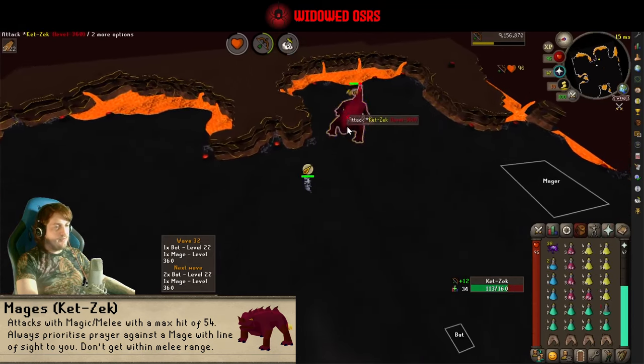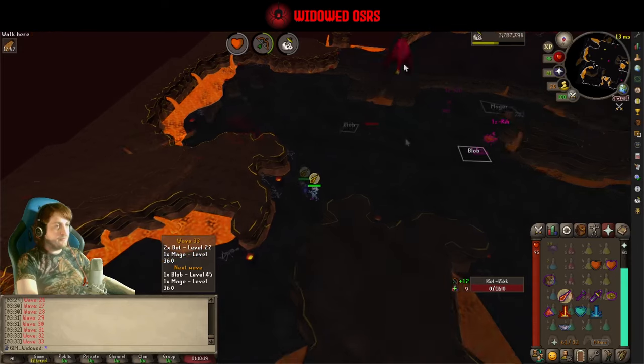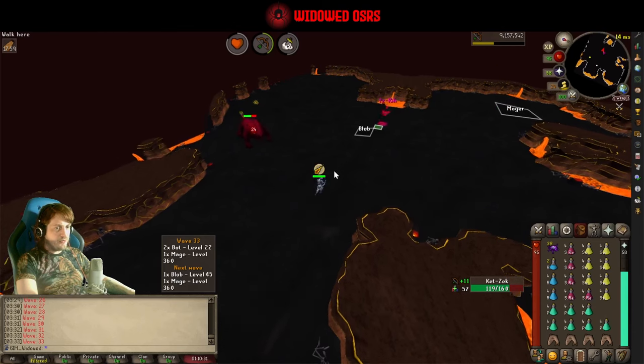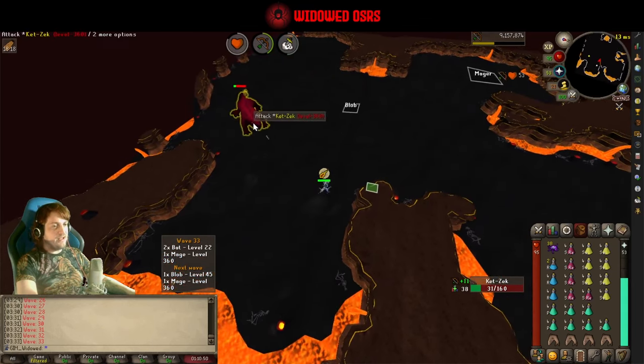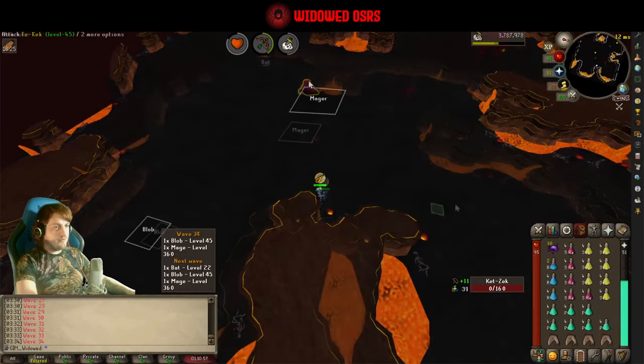We're basically going to be camping mage prayer for the rest of the cave until Jad. You can turn it off between waves briefly, but it's not going to be necessary given how quickly I'm able to kill these enemies. Same rules as before: we prioritize the bats above the mages and crack on as best we can. If you take a hit or two from a bat it's not the worst thing, you just don't want to leave them sitting there hitting you — because if a bat's hitting you, it's going to drain prayer every tick.